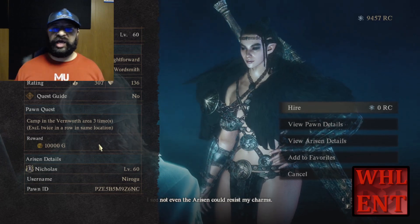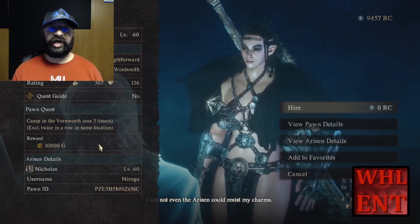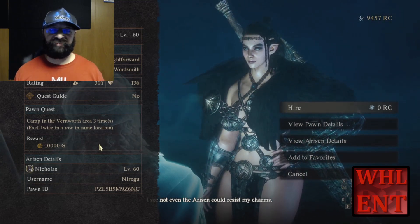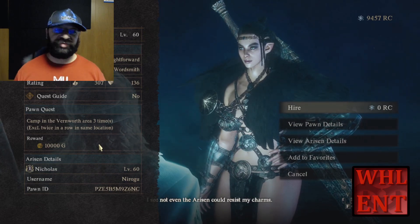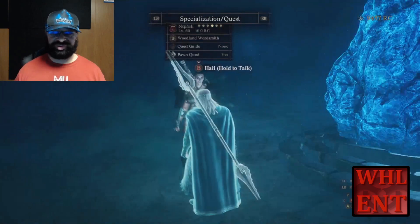One thing to mention about the camping aspect: when it says to camp in a certain area, you've got to camp in different spots in that area. You can't do three camps in one spot - I found that out the hard way. So you've got to go to three different campsites to make that work. But if I were to take this pawn, I can hire her out, go camp three times, and boom - easy 10,000 gold.